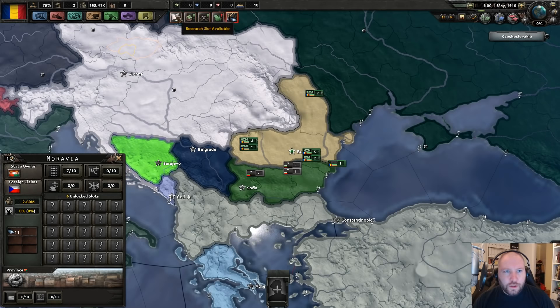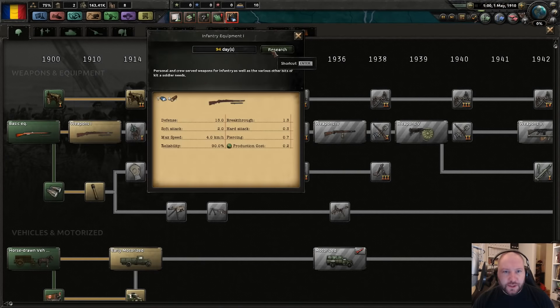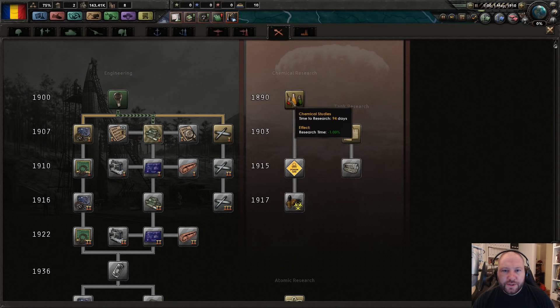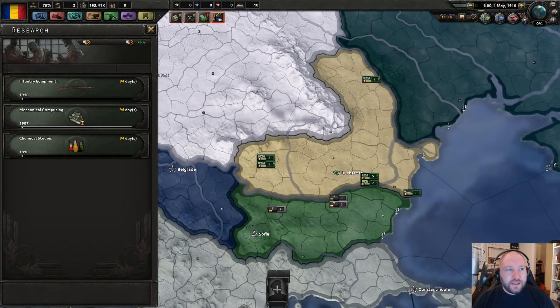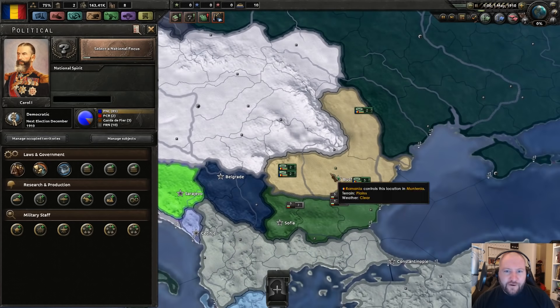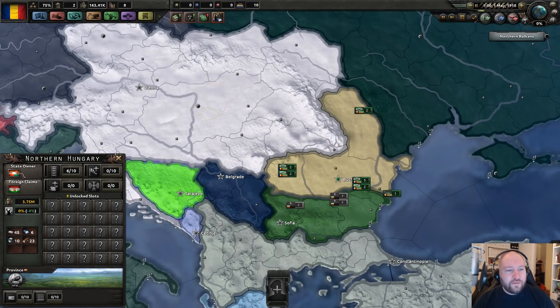Fair warning: this is going to be slow, real slow. Why? Because Romania doesn't really get to do a lot. Romania is democratic so we're one of the good guys, but we have very little territory. We want Transylvania back and we have a claim on it.